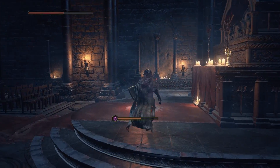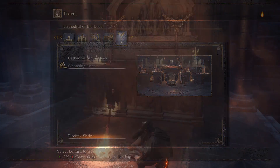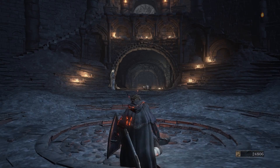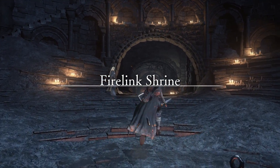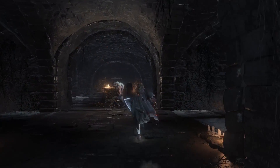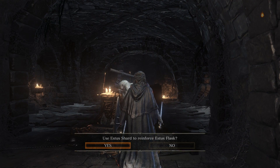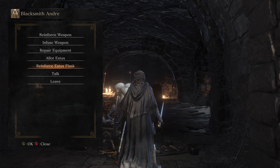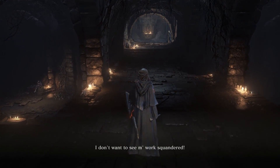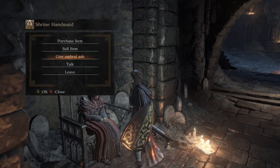That is actually all we're going to do currently in the Cathedral of the Deep — there's a lot more to explore, but we'll do that next time. Let's head back to Firelink Shrine to wrap up. The first thing we want to do is talk to Andre, because we did pick up an Estus Shard early on. Let's reinforce our Estus Flask. We also got the Paladin's Ashes, so let's take a look at the new items we can pick up.